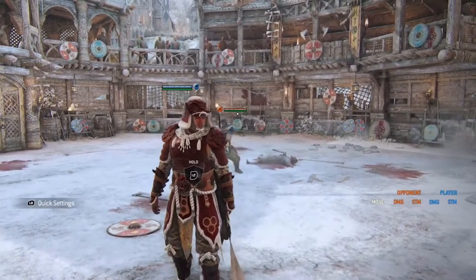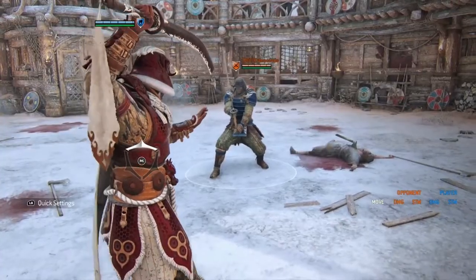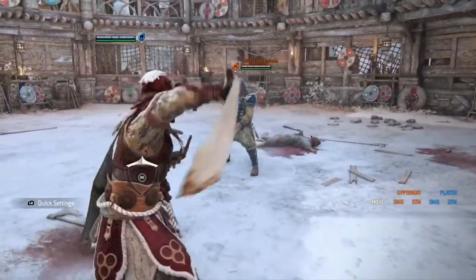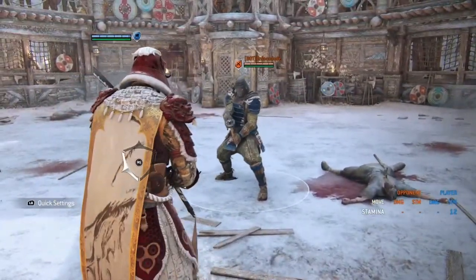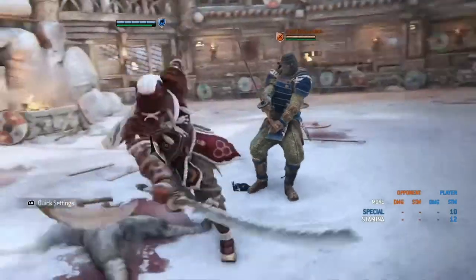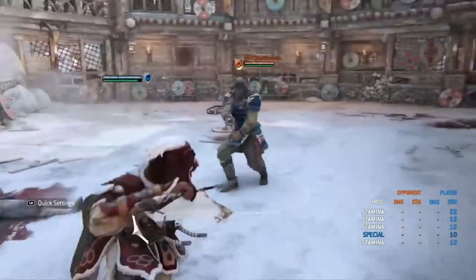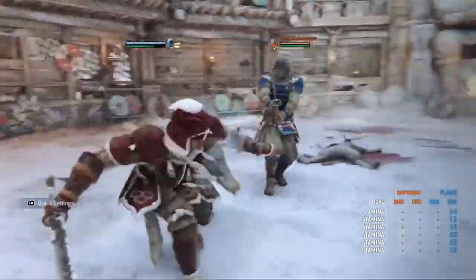Now for the tips segment. First tip: when Tiandi dodges, his guard changes to whatever side he dodges toward — left, right, or forward. Dodging back does not change the guard. Second tip: if you're doing the dragon dodge and want to stop it, unless you're going for a palm strike or guard break, always cancel it with a dodge rather than feinting — it's better. This also leads naturally into doing another dragon dodge.